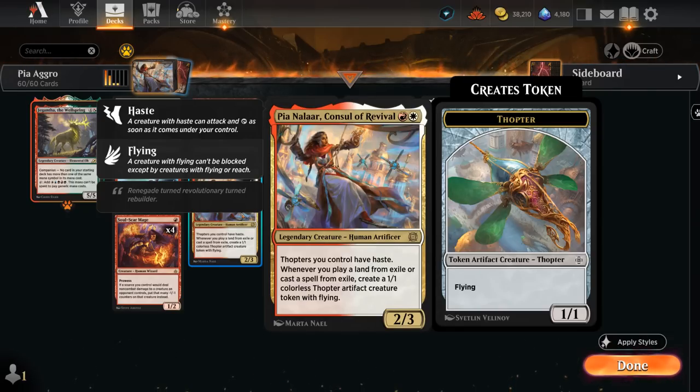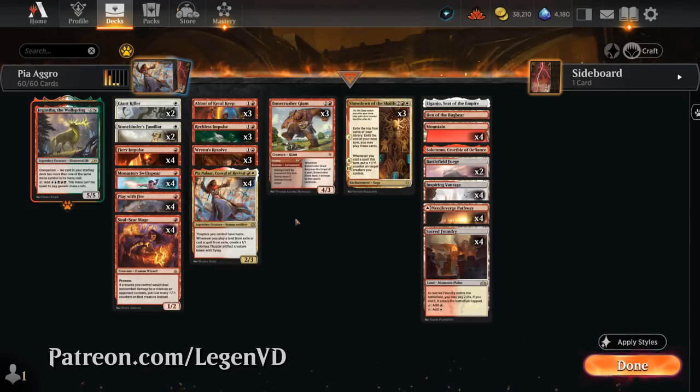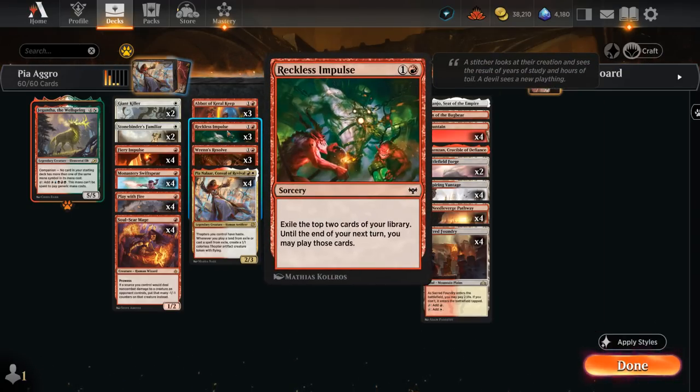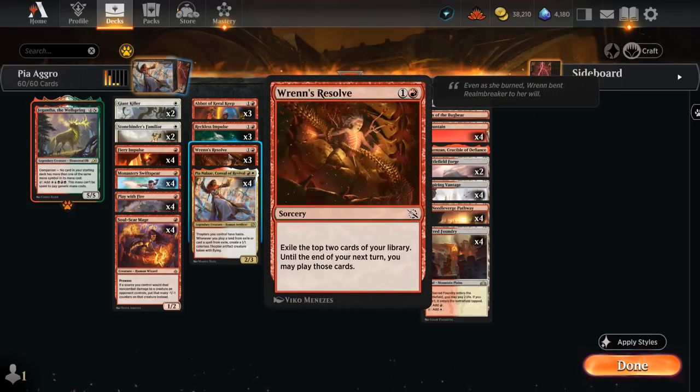This is the main build-around in our deck, as suggested by one of my supporters on Patreon. To enable Pia, we need impulse draw effects — a typical red ability where we exile cards from the top of our library to play until end of turn or next turn. Reckless Impulse exiles the top two cards we can play until our next turn, giving us an extra turn to deploy a land or cast a spell from exile.